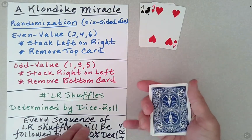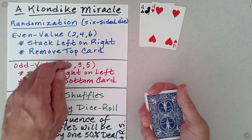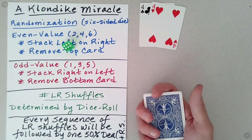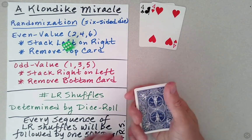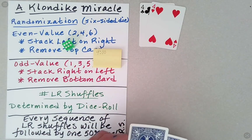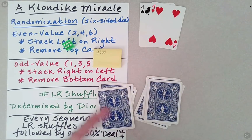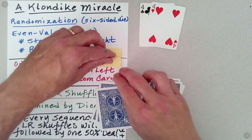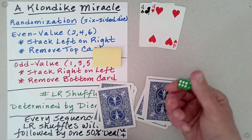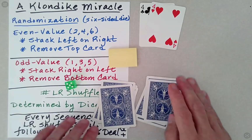I would say that's surprising, wouldn't you? Now it could be that all of these are fours, but let's push ahead and we'll see. So now we should randomize these again. We rolled a six — not six! We have to do six shuffles, and I may want to keep track of these because that's a lot of shuffles. I was hoping for a lower number. Left on right or right on left? We rolled five, so we do right on left.